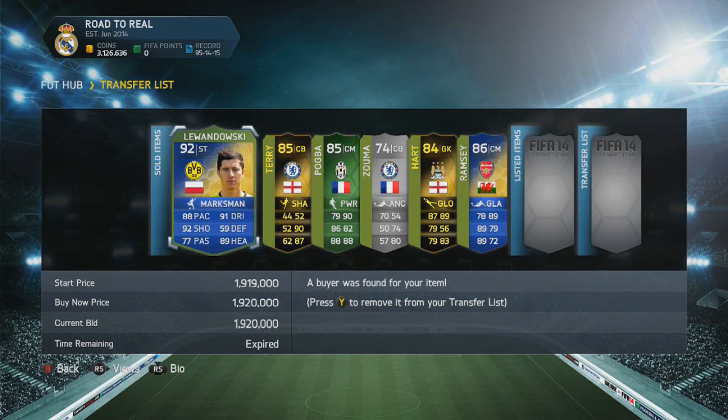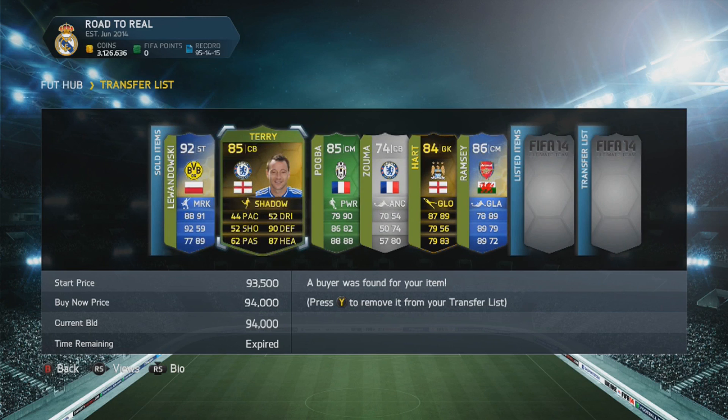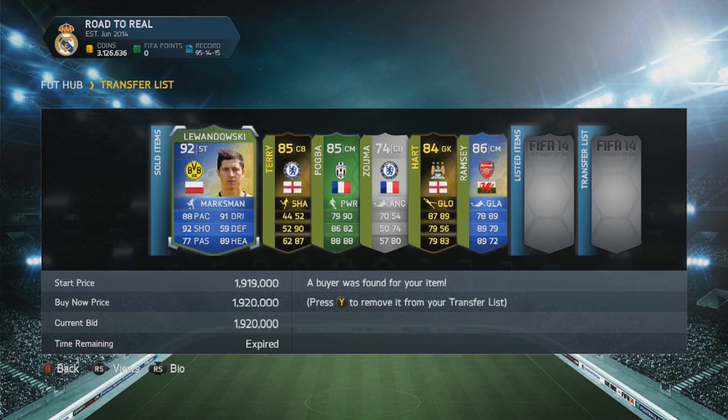We've managed to sell everything from the last episode. We've now got 3.126 million coins, which means that we made about 126,000 coins from that trading session because we had 3 million coins exactly when we started it. So that's pretty good and it's all looking pretty good.